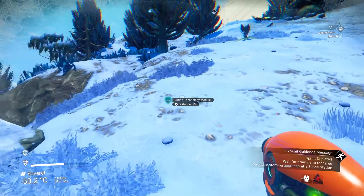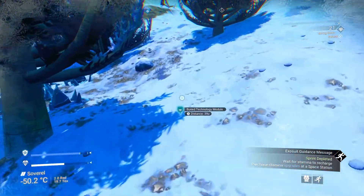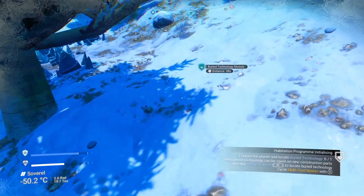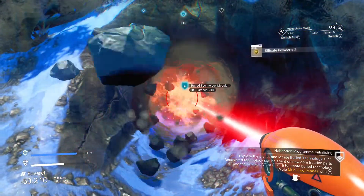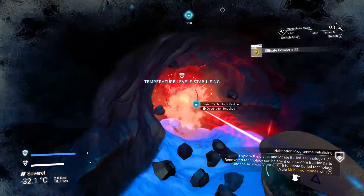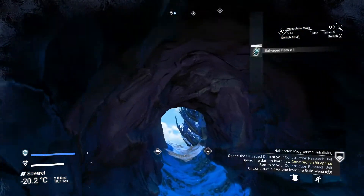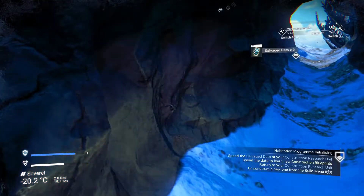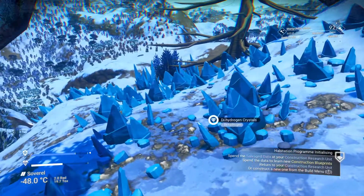Let's go up here and get this buried technology — it's not far away. Let's grab this. It's going down a fair way. Now, in these mini caves you dig, it does stop the hazard protection going down, but it doesn't make it go up. It's only natural caves that allow it to go back up.